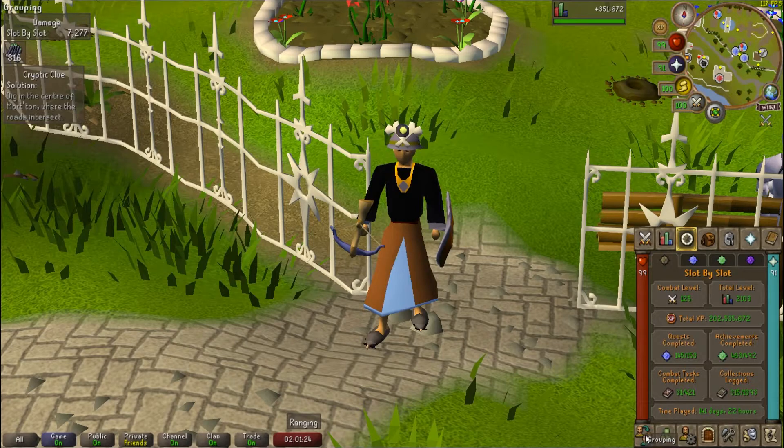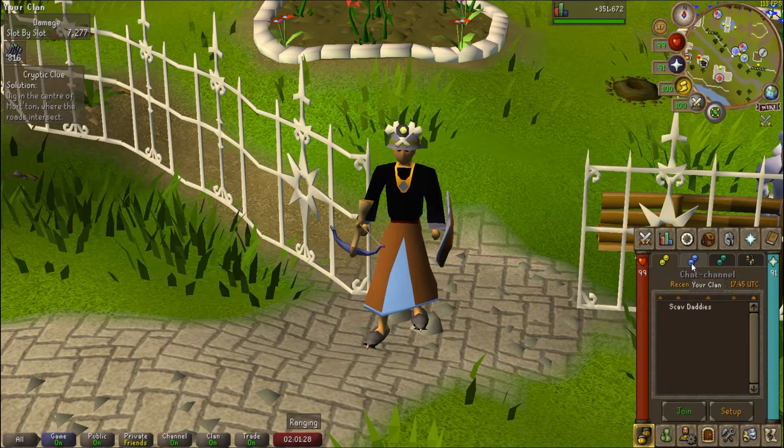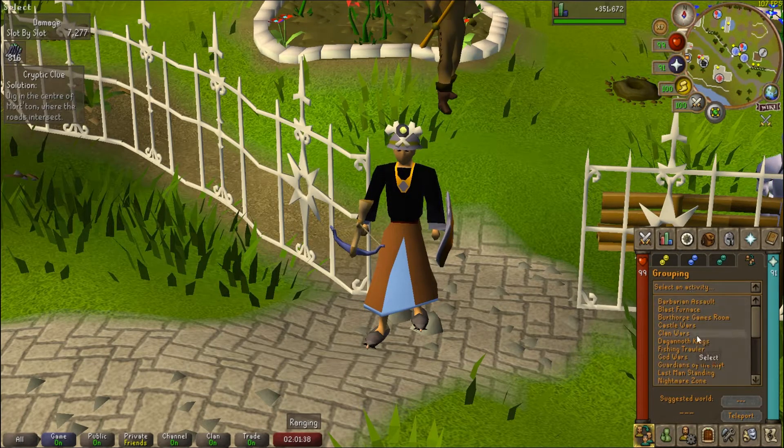So if you go down here to the bottom left, you can choose this option here. You have your friends, you have a clan, and then you have another clan. And then on the far right option here is the grouping tab, which is the minigame teleports. So you can go through and use all of the minigame teleports.